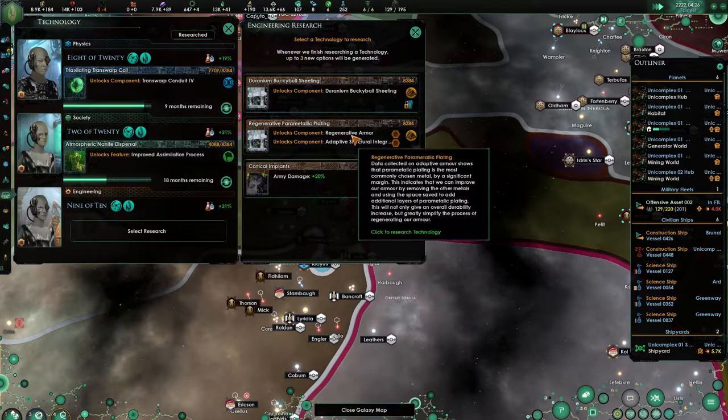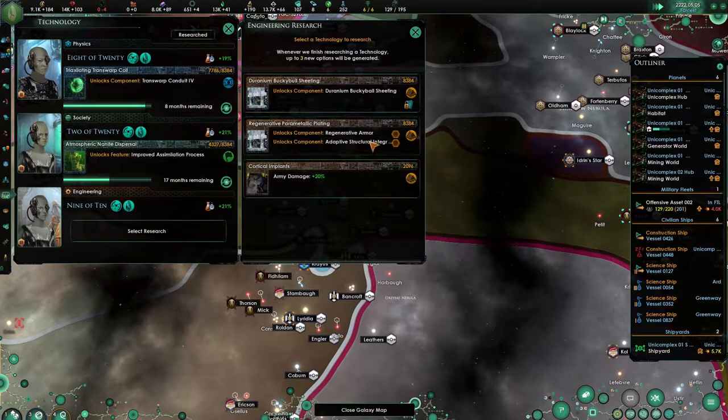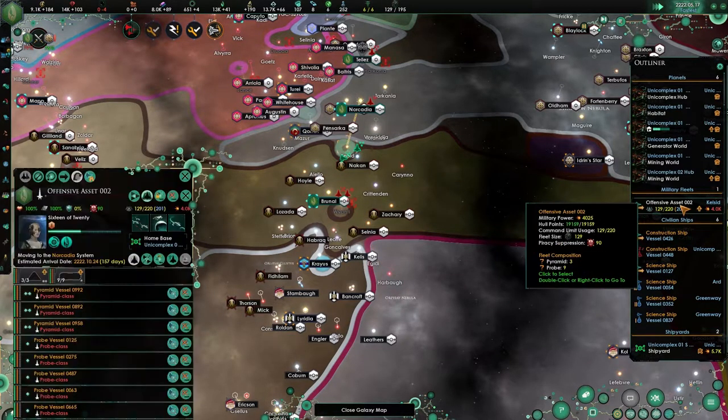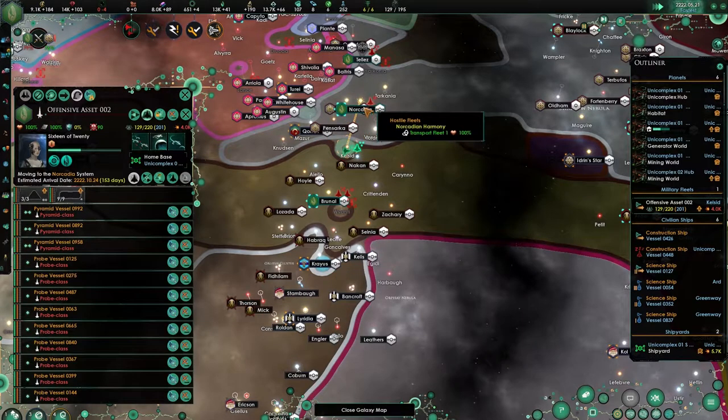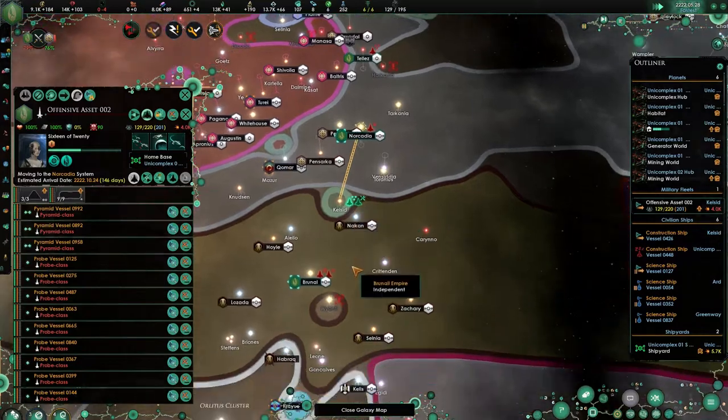Army damage plus 20%, regenerative armor, adaptive structure, integrity fields. Let's go for the cheap option — let's get that out of the way. And you are heading over there. I can't wait until the spheres are done.